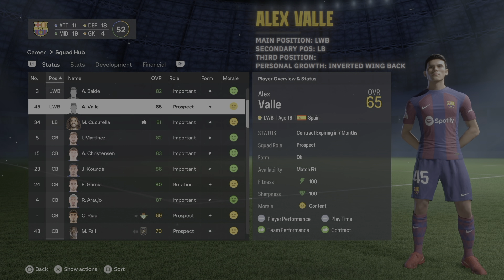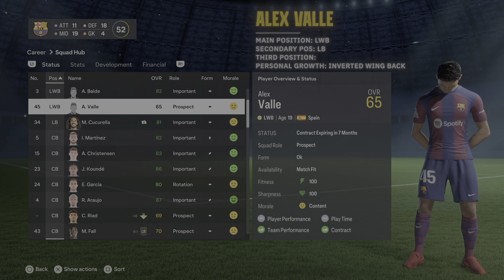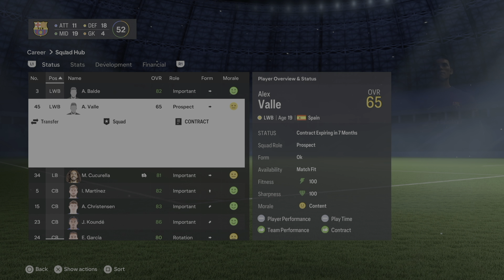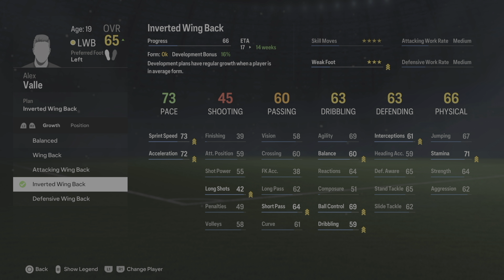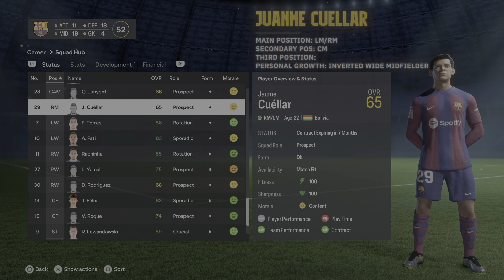Alex Valle's main position is left back and left wing back — I'd just train him as a left back with his main position set to left wing back. For his growth you want to focus on inverted wing back because that's his style.